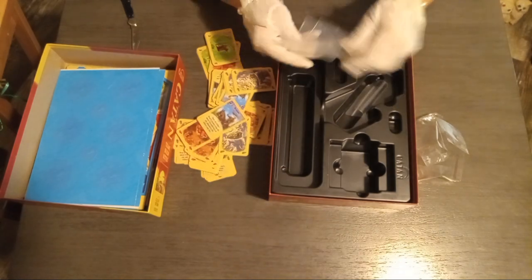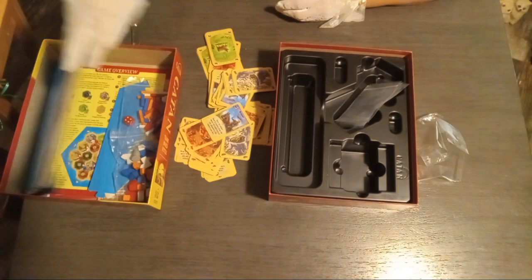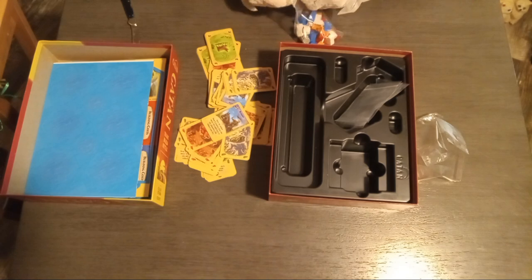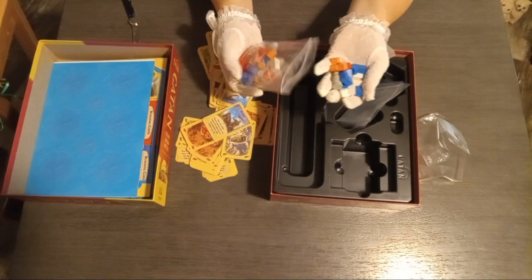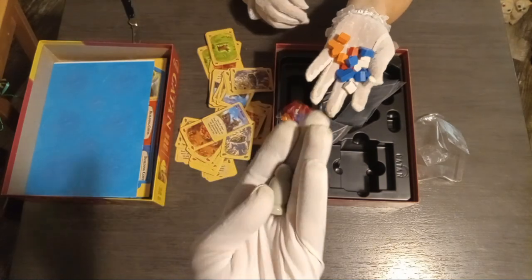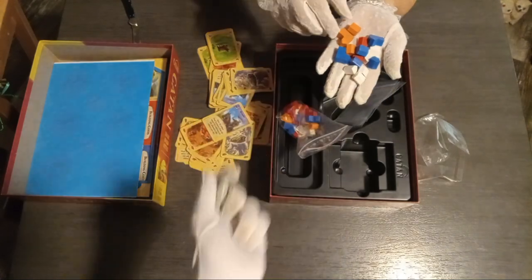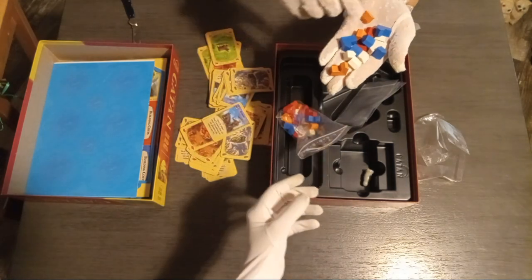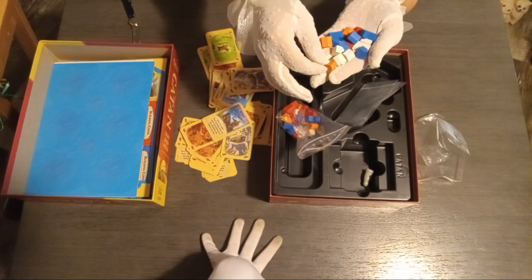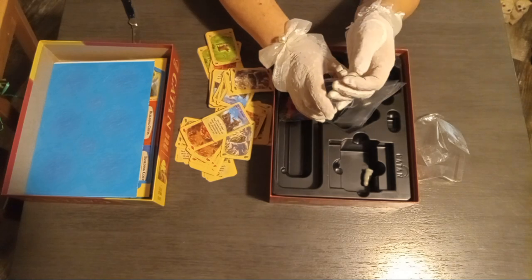And then we have some baggies here where you can separate the colors for the players. For a player game, you can separate them. Is that everything? Well, this here is the robber. In this game, there's also a robber that you can move from place to place and block somebody from getting resources. The city is called a city in the game and the little houses are called settlements. And then you upgrade from a settlement to a city. I wonder what would happen if you played Monopoly with those.